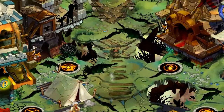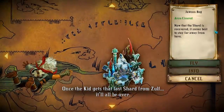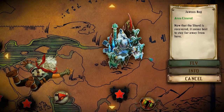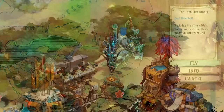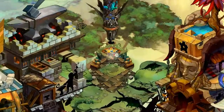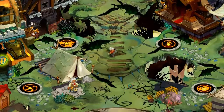Once the kid gets that last shard from Zulf, it'll all be over. The next level is the final level in the game — the Tazzle Terminals. But before we get to that, there are a few more things to do: two more Who Knows Where, and the remaining six Proving Grounds.